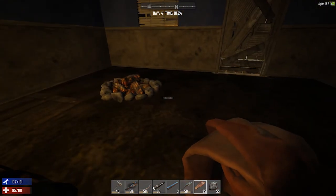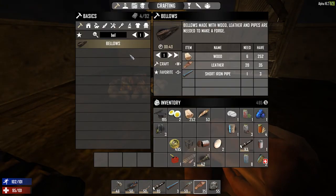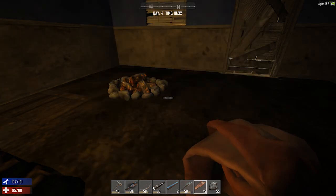So what we're going to do today is try to put our forge together. Let's look at what we need. One of the first things is called a bellows, and the bellows requires 20 leather, 6 wood, and a short pipe. Last episode we went to the house, the diner, and got a bunch of leather, so let's go ahead and craft this. It's going to take 40 seconds.